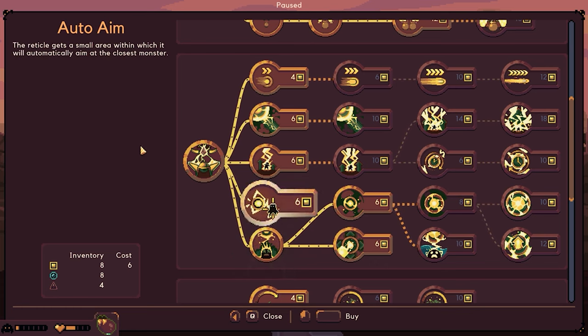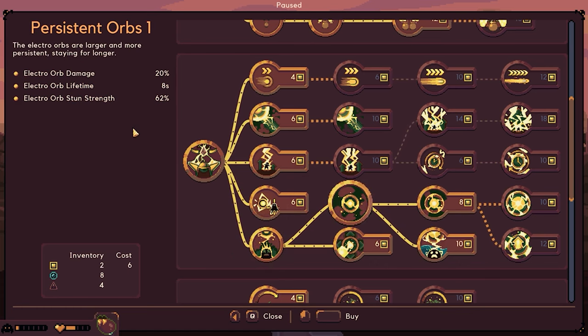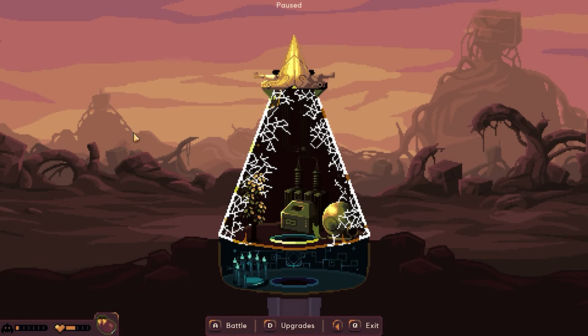Let's go ahead and go with the electric orb so we'll basically have some area damage with that. Let's get that one — it looks pretty good. We have two, that would be good for us. So let's go ahead and start for the battle.